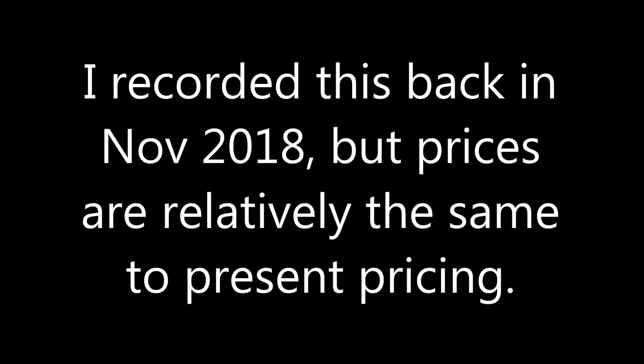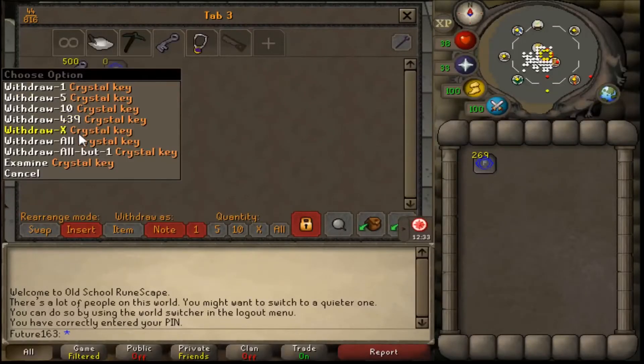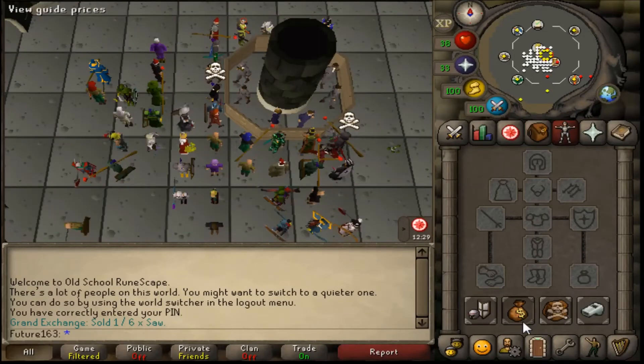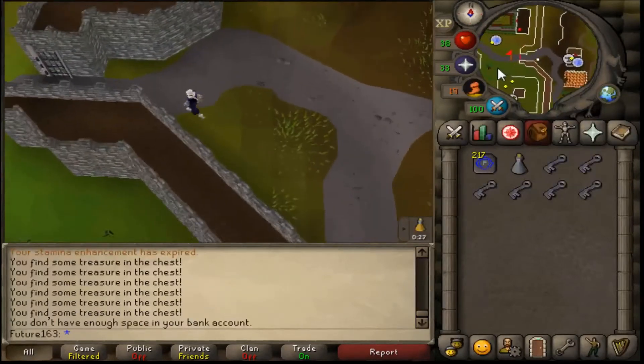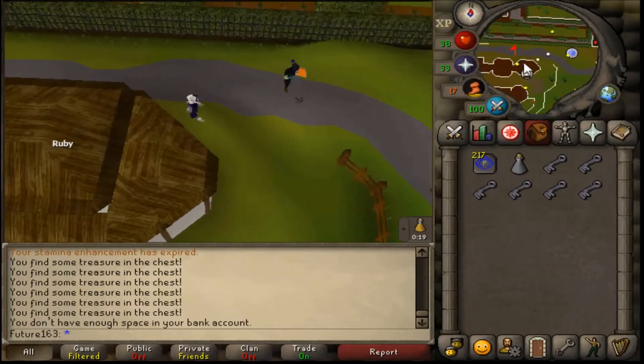I did record this back in November 2018, but the prices are relatively the same. The keys, however, have changed a little bit — they've actually risen in price. When I originally recorded this video they were at a price of about 22,522 GP each, whilst now at present time it's at 27,500 — a big 5,000 difference.